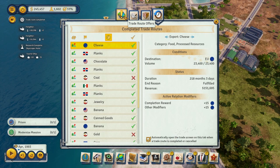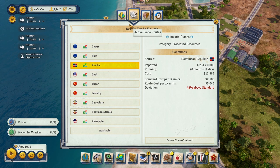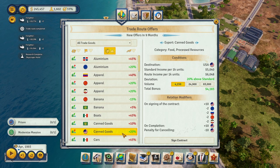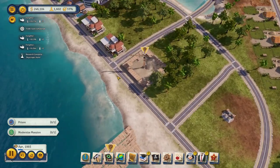Our cheese trade is done — hell yeah! Our economy is doing wonderful. We're a little bit below but we were going to get worse. We don't have any canned goods yet, so that's next. We've unlocked everything; the only thing we're importing is planks for our furniture factory. Let's get some canned goods going and give them to the USA — we'll sign a contract.